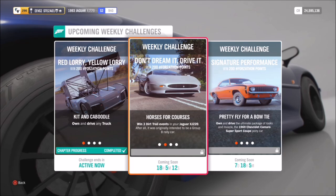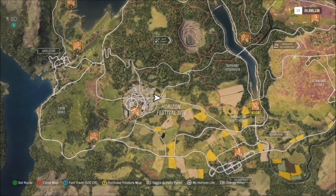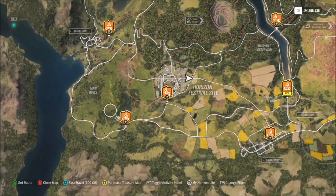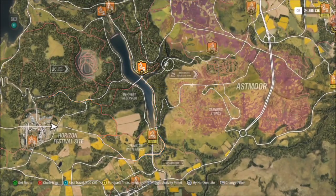The first challenge wants you to win three dirt trail events. All you have to do is filter your map to pick dirt racing series events, but you must pick a trail event. You cannot do any of the scrambles — also known as the circuit races — as they will not count. You have to pick the trails, which are the point-to-point races.